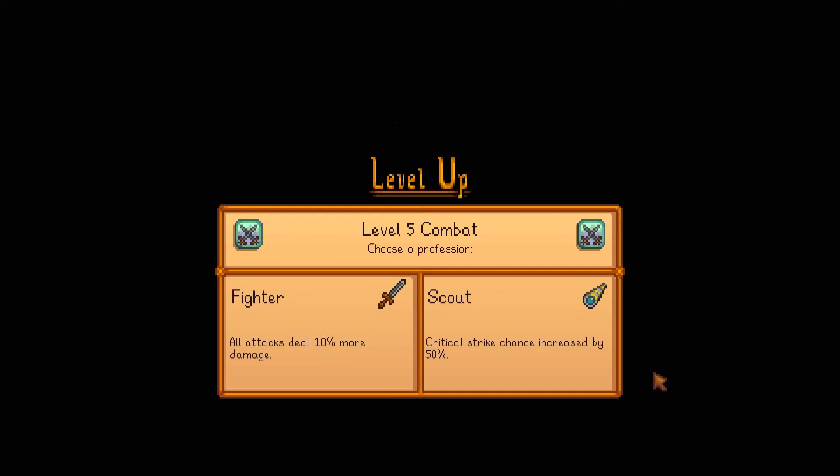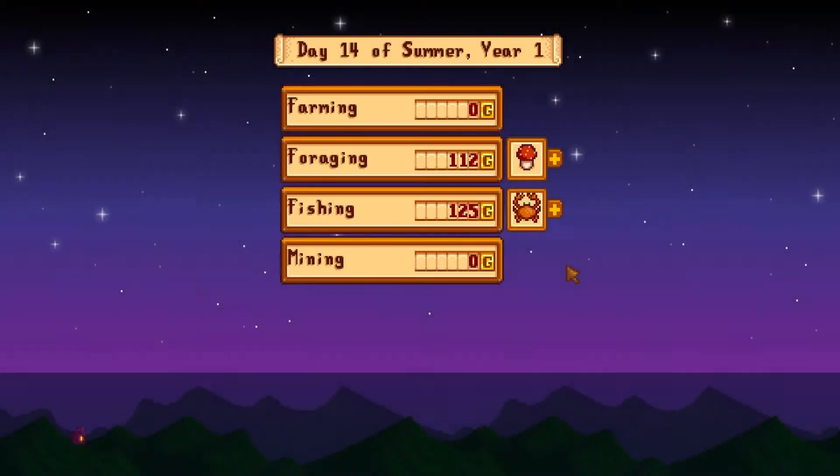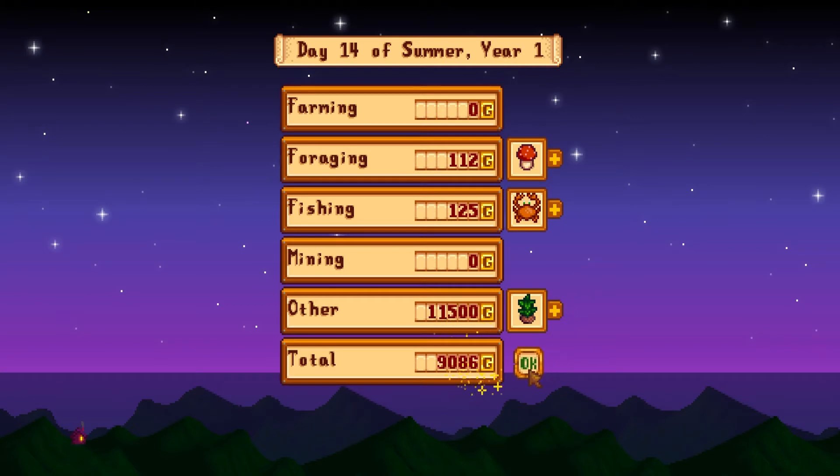Here we get level 5 combat, so I take a minute to decide — do I want fighter or do I want scout? I do pick fighter, but I took a while because I got on the Stardew wiki to see what each path led to. This is a good time to remind everybody: if you're liking the video and like the content, please subscribe, hit the notification bell, and drop a like. So that's day 41 overall — we make a nice little profit off some tea saplings.